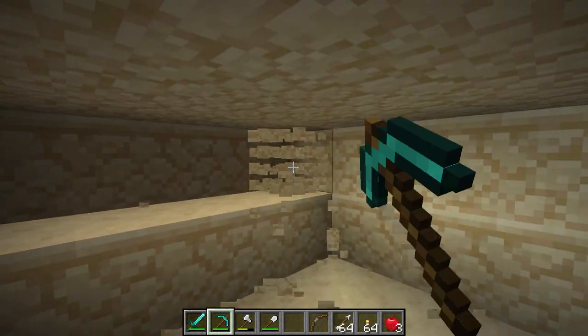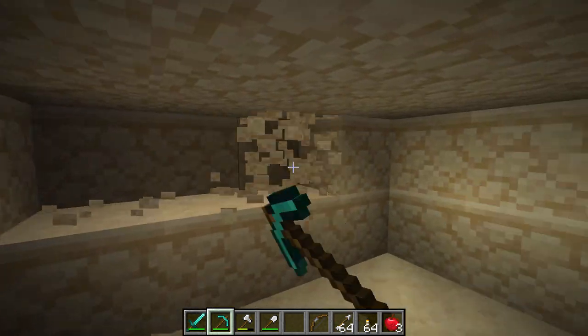If you're lucky, the block will drop a pottery shard, but blocks can also drop sticks, diamonds, and other treasures.